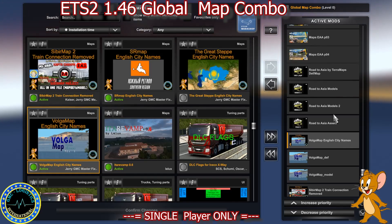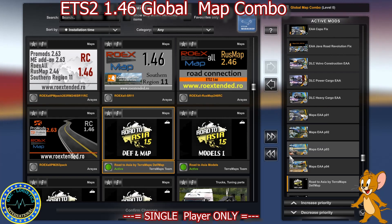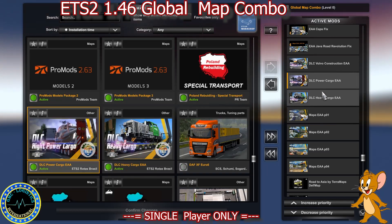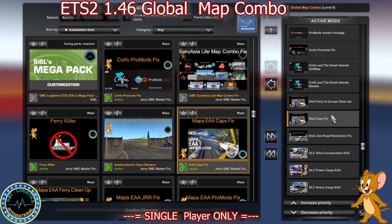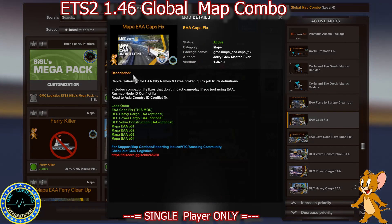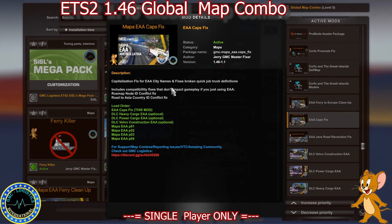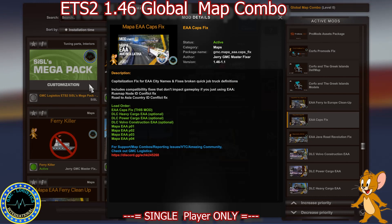Then we've got Road to Asia Assets, Models 2, Models by Terra Maps, and Def Map. Then Mapa EAA Part 4, Part 3, Part 2, Part 1, DLC Heavy Cargo EAA, DLC Power Cargo EAA, and DLC Volvo Construction EAA. Then we've got the EAA Java Road Revolution Fix and EAA Capsfix, which now contains the capitalization fix for EAA city names, fixes for broken quick job truck definitions, a fix with the RusMap node ID UID conflict, and a Road to Asia country ID conflict fix — meaning it is no longer optional in this map combo.